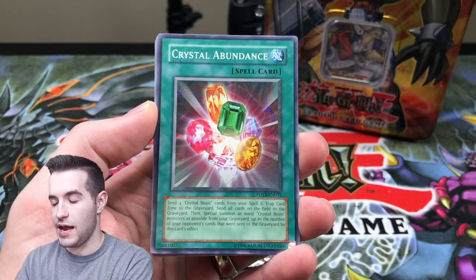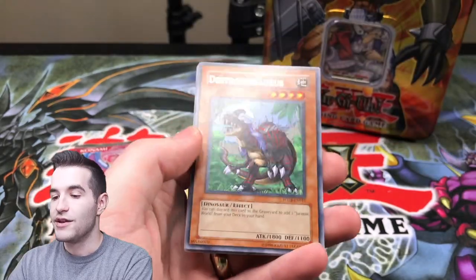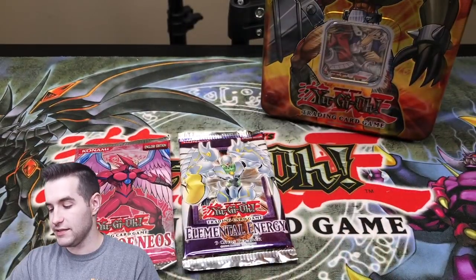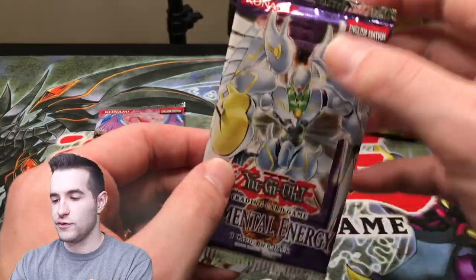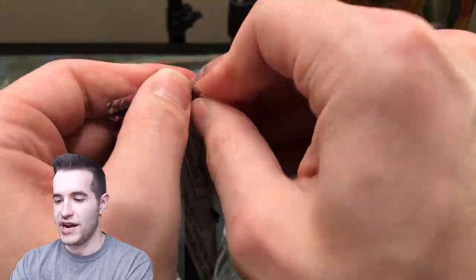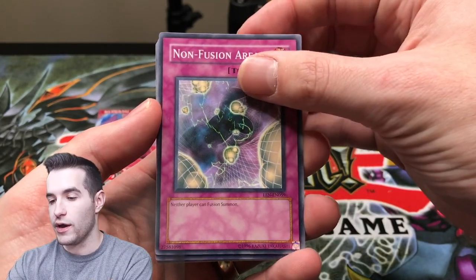Crystal Beast Amber Mammoth, Crystal Abundance, Hard Selling Goblin, Crystal Beast Emerald Tortoise, Destroyasaurus. Amethyst Cat and Breeding Device. All right, we have two packs left — Elemental Energy and Strike of Neos. Let's go with Elemental Energy first. We could pull Elemental Hero Shining Flare Wingman. Probably I don't think you can pull the ulti yet here, but you can pull the ultra either way.